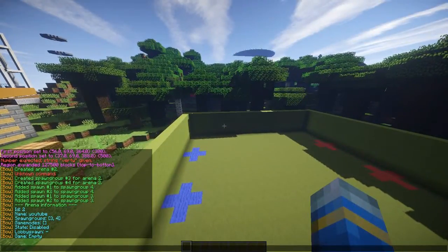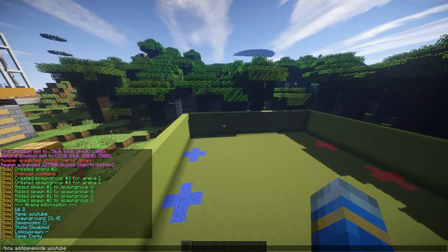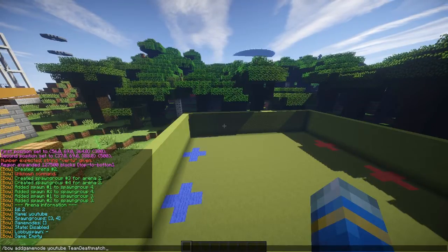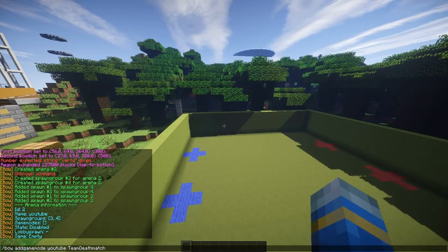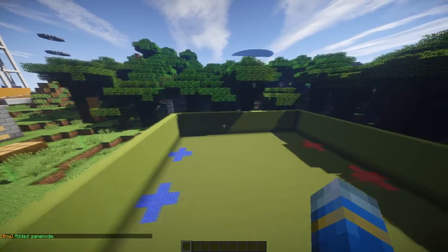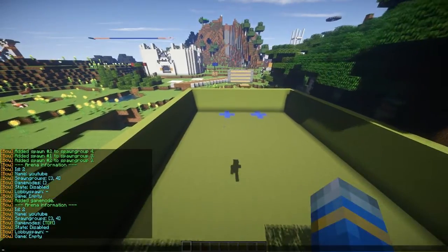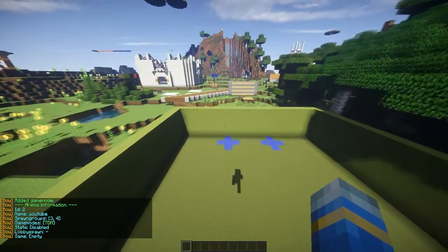The most important thing now is to set up the game mode. So bow add game mode, the Arena YouTube. We're probably going to choose Team Deathmatch, because each game mode requires a different amount of spawn groups. Things like Capture the Flag and Team Deathmatch require at least two, whereas free for all only needs one. So we have got three comma four. There we go — we've added the game mode and it says it's Team Deathmatch.